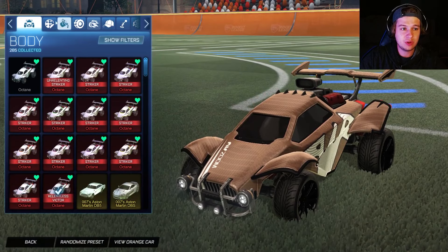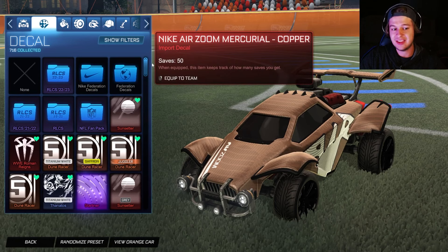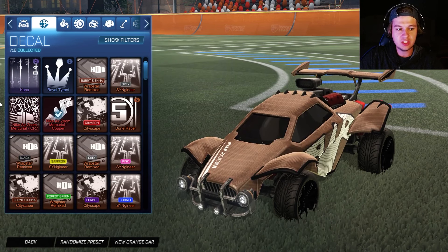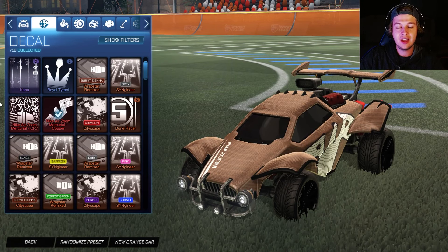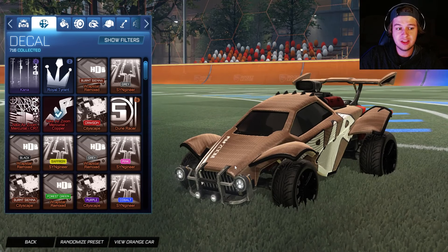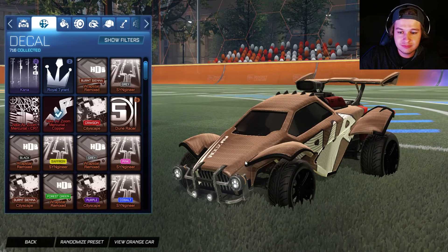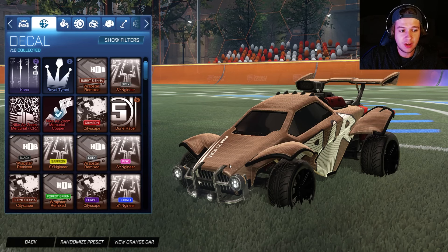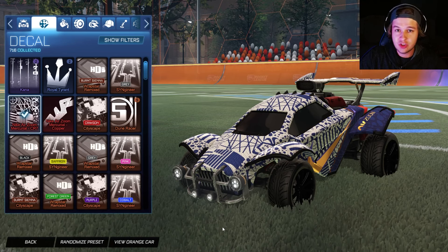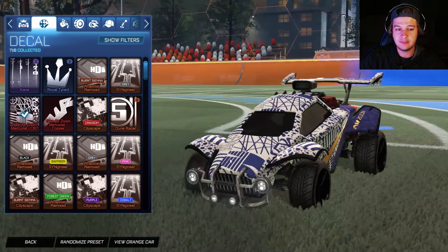We're going to go into Customize Car and we will go by Most Recent so that we don't miss anything. So we have our favorites up here and then we will start with the two newest Nike Octane decals from the item shop. This one is the first one, the Nike Air Zoom Mercurial Copper — smash. And then this one is the Air Zoom Mercurial CR7 — also a smash. Both of these are absolute bangers. I love them.